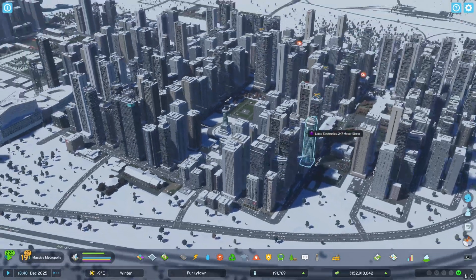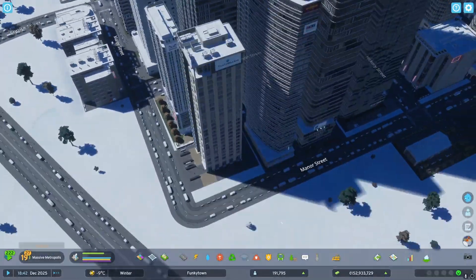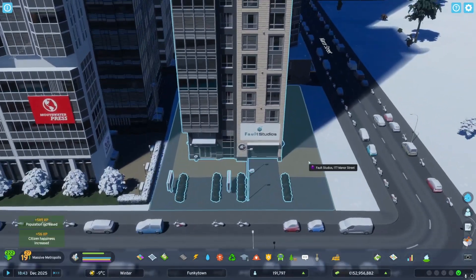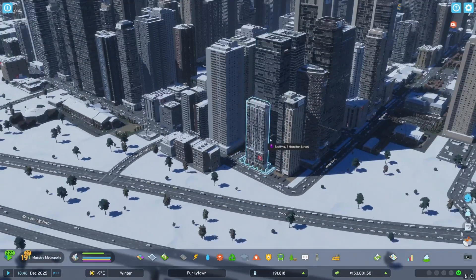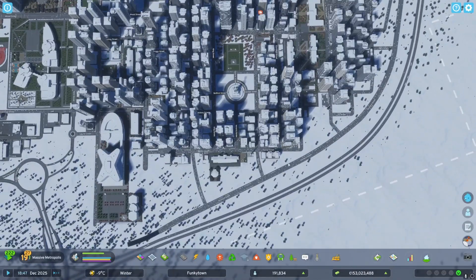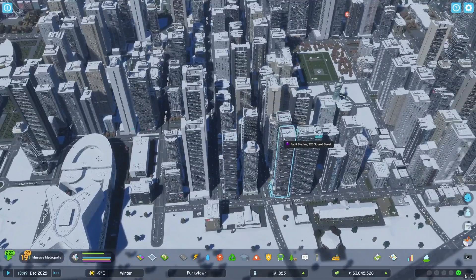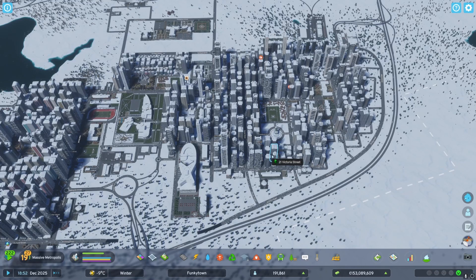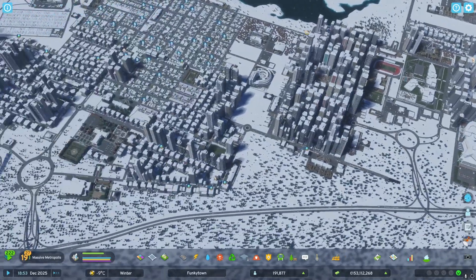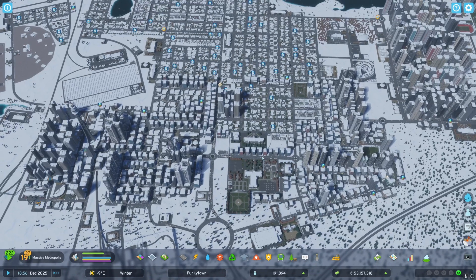When you zoom in, the higher 4K textures in Cities Skylines 2 are better — you have a lot more detail and more stuff to look at in better resolution. However, I play city builders mostly from a mid-range angle or top-down position and I'm usually not zoomed in that close, so it doesn't look that much better than Cities Skylines 1. The visual improvement doesn't justify the performance penalty for most playstyles.